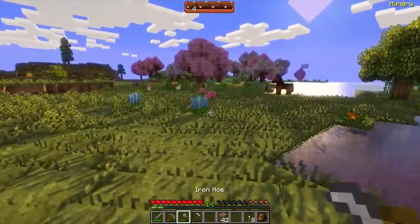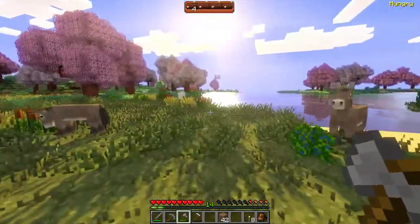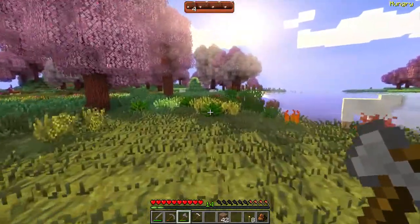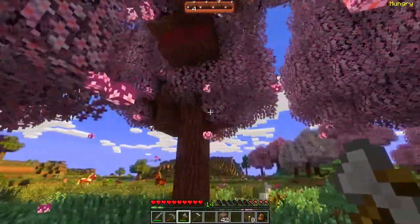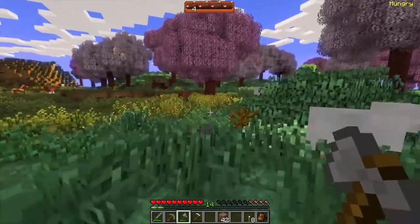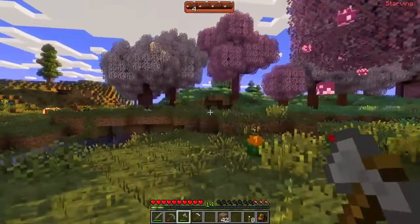I really want to chop down some more cherry wood because it's the most beautiful shade for wood I've ever seen in Minecraft. I don't want to chop the big ones because I just don't want to pillar up to get all of them — it bugs me when there's just floating parts of wood everywhere.